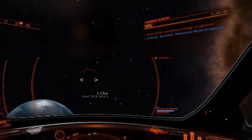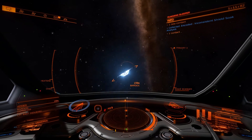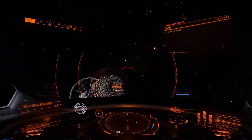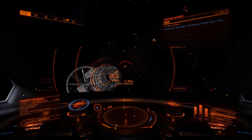Rinse and repeat until you have what you need. Sometimes you can try to help ships engage their supercruise by giving them a little nudge. You can also scan some transporters — if you are lucky, you can snag yourself some anomalous bulk scan data.